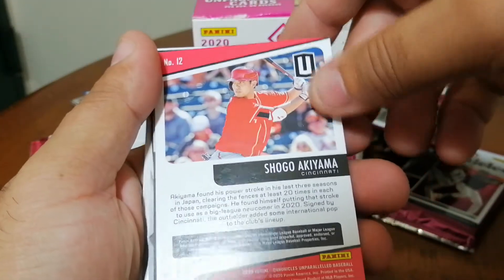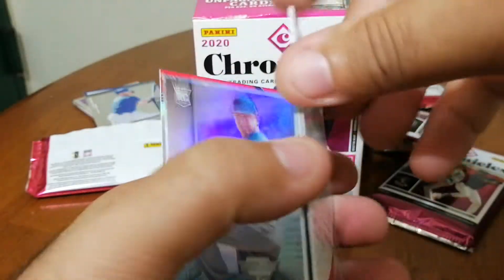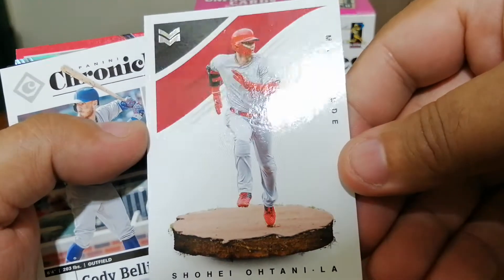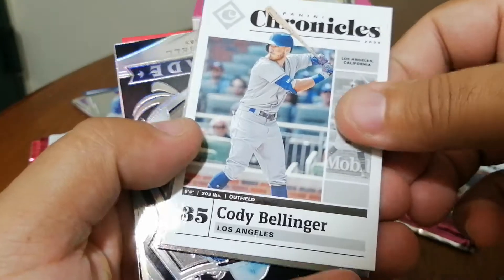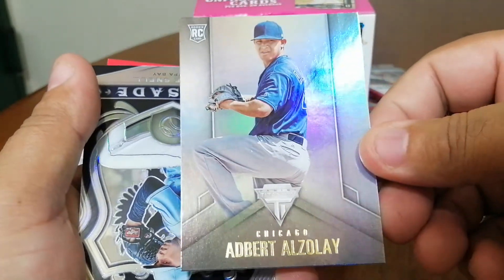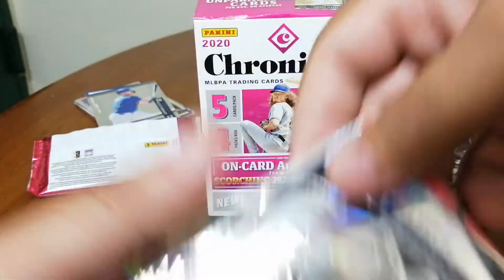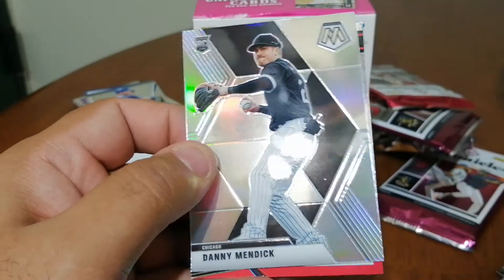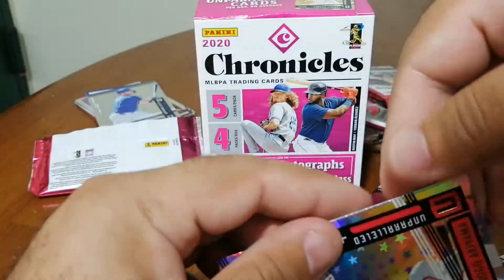Next pack: we have a Shigui Aramata parallel, Cody Bellinger, and a Shiotani Magnitude — that's a cool card actually. Also a Carly Bellinger base, a rookie card of Albert Alizea from Titanium, a Blake Snow Crusade — that's a cool card — a Mosaic of Danny Minnick rookie, and of course a parallel card.